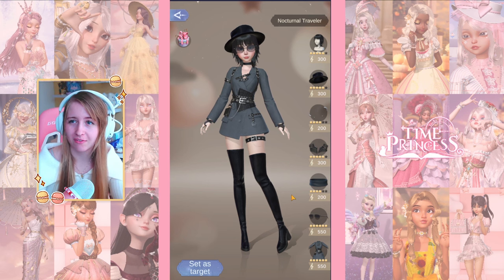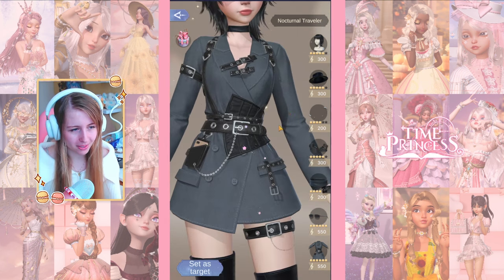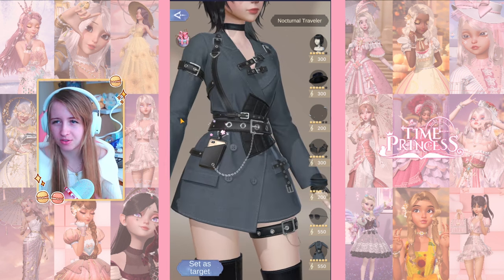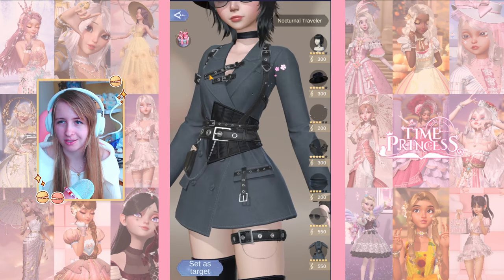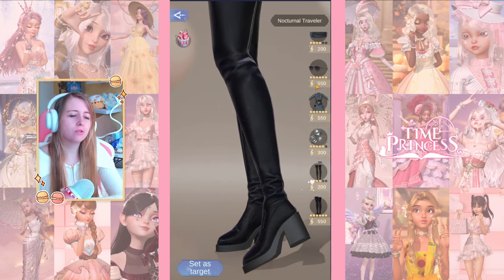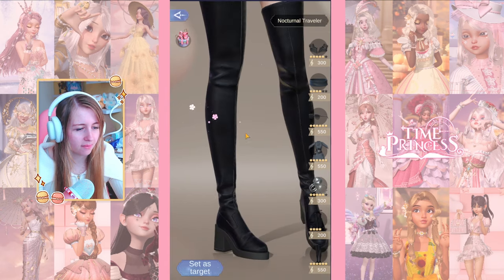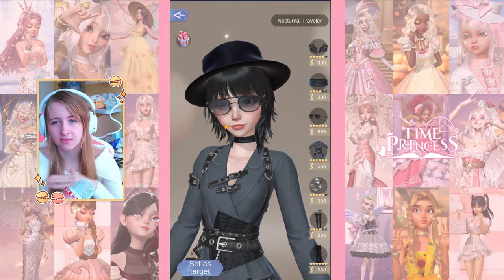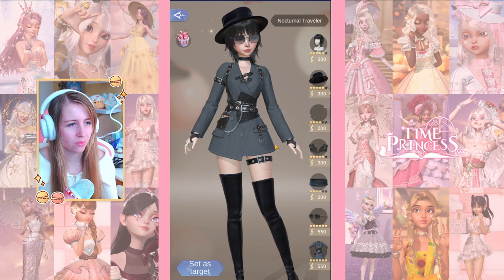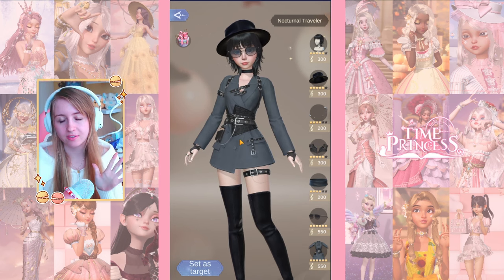Our last outfit is Nocturnal Traveler - this is 100% my boyfriend's style, but not my aesthetic. It is very well made though - I appreciate the art, especially all the straps which feel like they belong where they are. There's a little chain detail and the shoes are also a Lucky Jerry item, so we'll have to pull for those. I love black super tight high boots. The hair and glasses are a no for me, but this is still a good outfit. I'll give it three out of five.